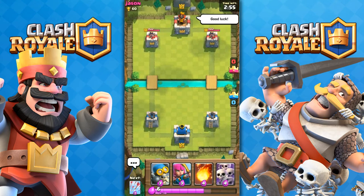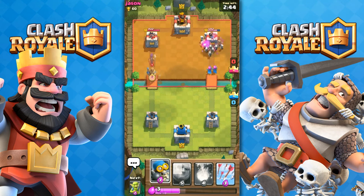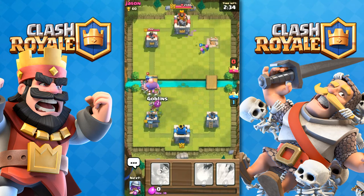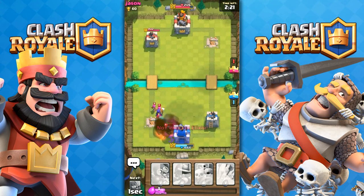Throw back into the next battle. He says good luck and I give him the thumbs up after I throw in skeleton army. He rushes me with the prince, which turns out to be a bad idea on my part. I destroy his tower first, but he just annihilates mine. There's nothing I can really do — the witch, the mini P.E.K.K.A. — oh my gosh. They're just annihilating my tower.